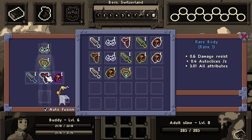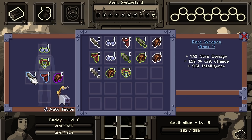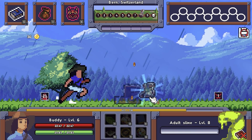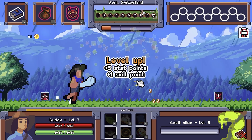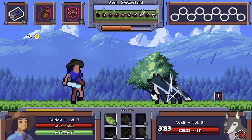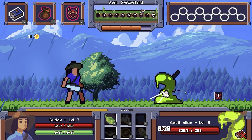What does this give me? Damage resist, auto clicks, and all attributes. Nope. Pretty happy with that. Click damage and strength versus click damage - be gone, blue sword. You're not actually that good for me. It was going to attempt to hit me, but that's fine. Because Buddy ain't no weakling. Buddy don't get hit. Buddy just keeps stabbing until anything and everything is dead.